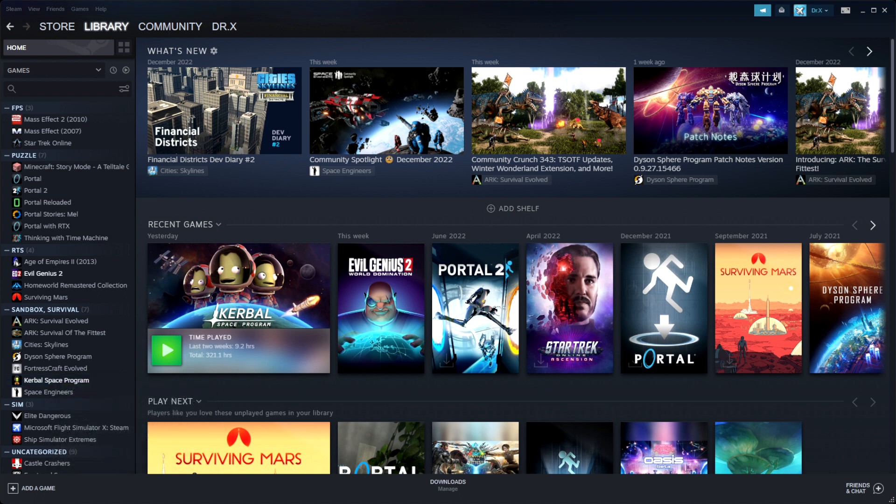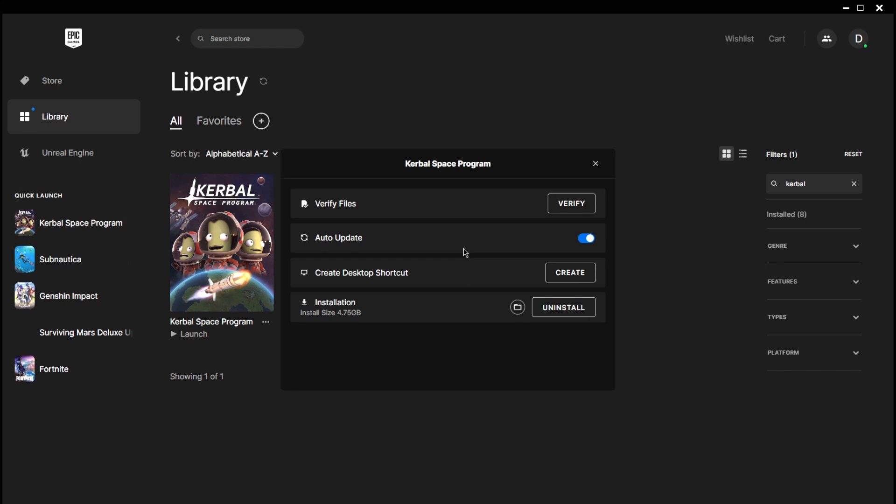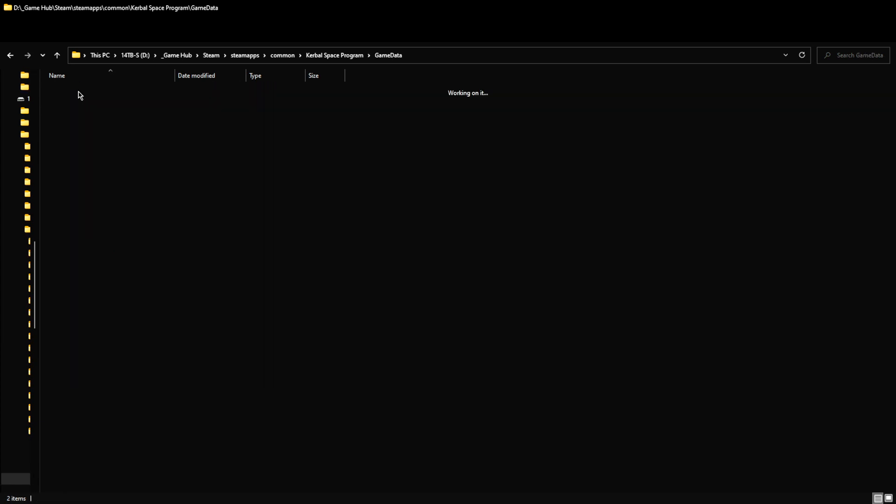That'll take you to it within your computer. Or, in Epic, we also have the same similar ability. Go to Manage, and then down here there's a folder icon next to Uninstall. You click on that and it'll take you to the folder directory. And then when you're in here, you're looking for Game Data, and then just drop MechJeb in here.